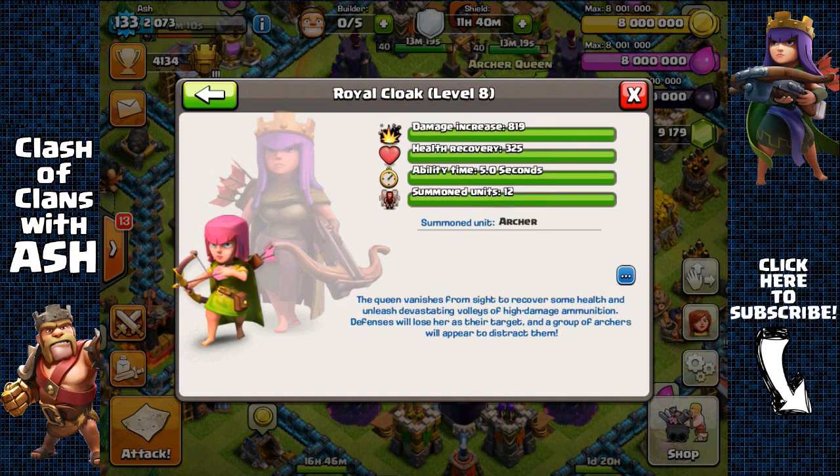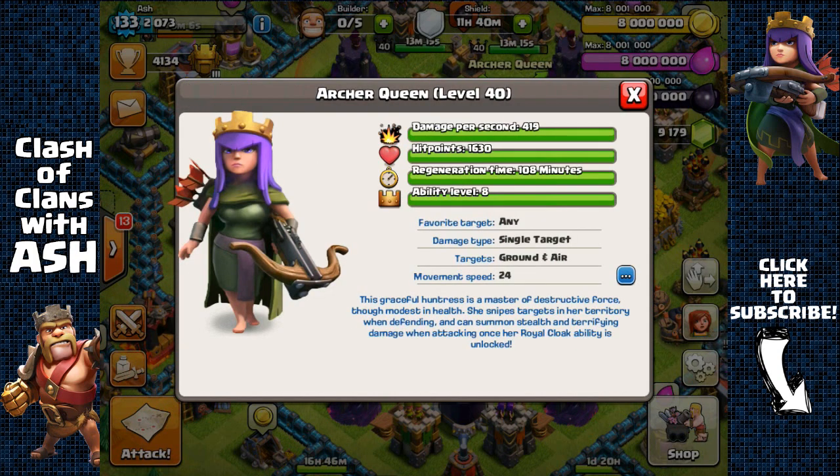Her main attraction is her 5-tile attack range, because no other troop comes close to that range. Archers have a 3.5 tile range, Wizards have 3 tile range, Minions have 2.75 tile range — the Archer Queen has a 5 tile range.